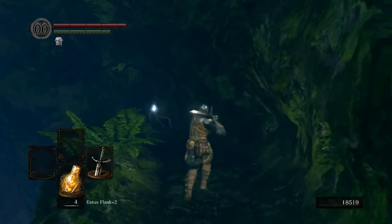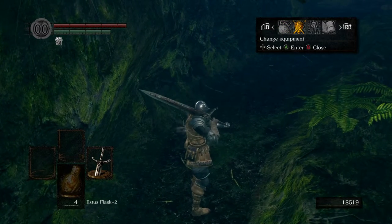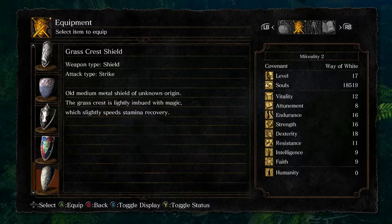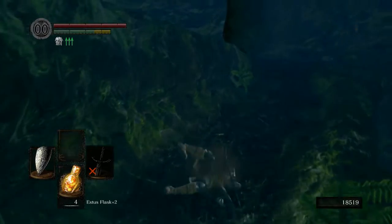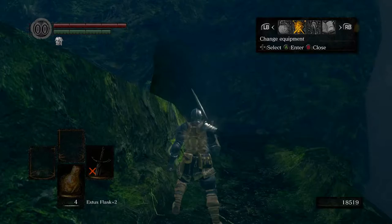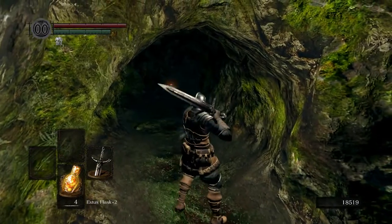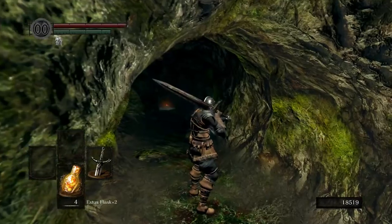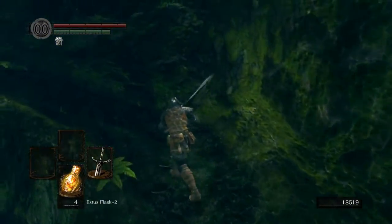Down here is what he was guarding — a really cool item: the Grass Crest Shield. What this shield does, if you check the description, is it boosts your stamina recovery. The only fine print is that it doesn't recover it as much as you would think — it's a very small amount, so don't worry about it too much. In here there actually is a bonfire which leads to a sort of random side secret kind of area, but we're not too concerned with that right now.